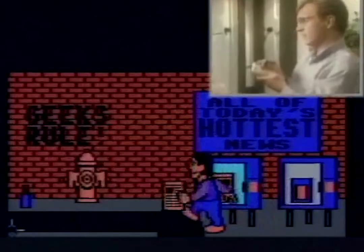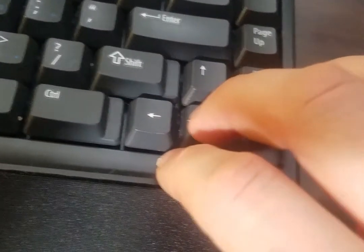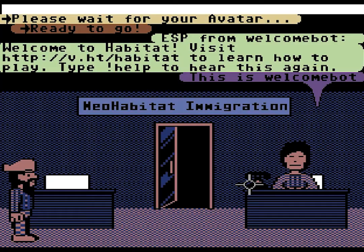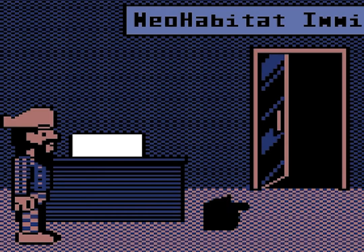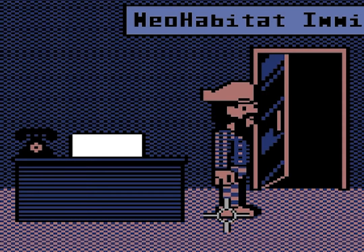Habitat uses a joystick to move the cursor around the screen. If you don't have a joystick, use the arrow keys instead, and the tilde button above the tab key will function as your fire button. Hold Fire to bring up the command menu, then cycle through the arrow keys to choose Go, Get, Put, or Do. Once you make your choice, release the fire button to execute.